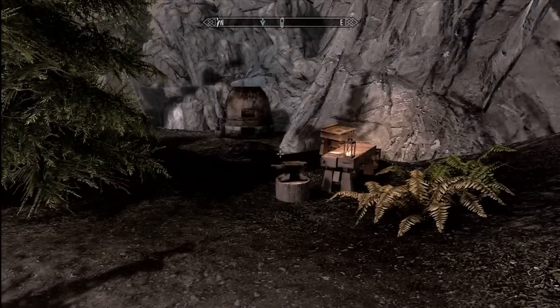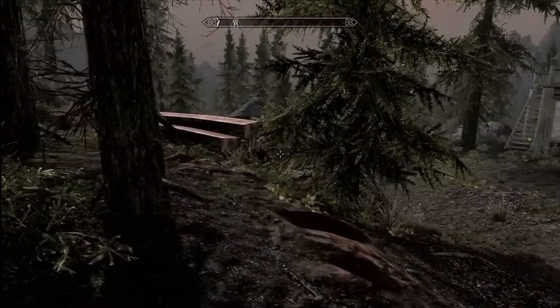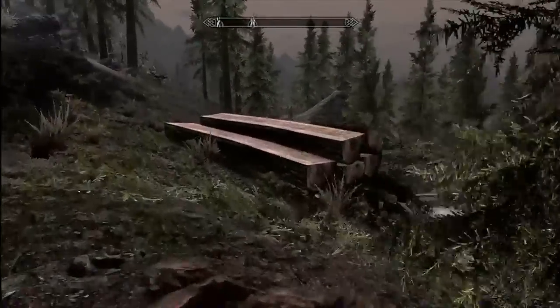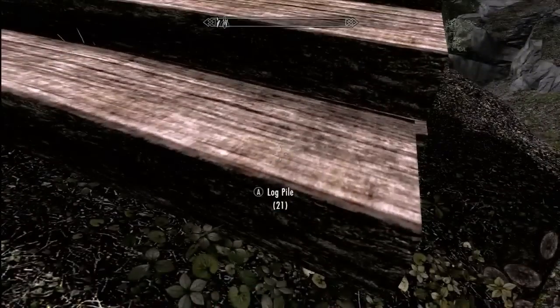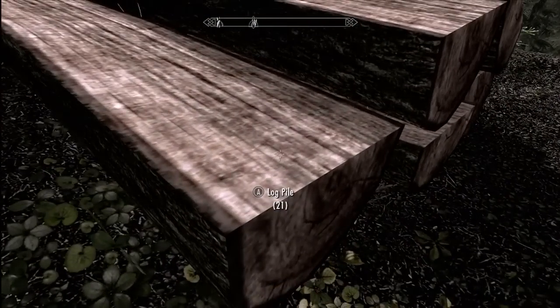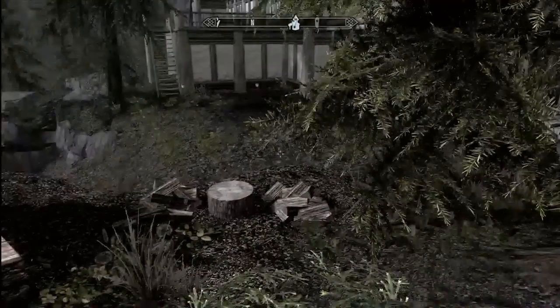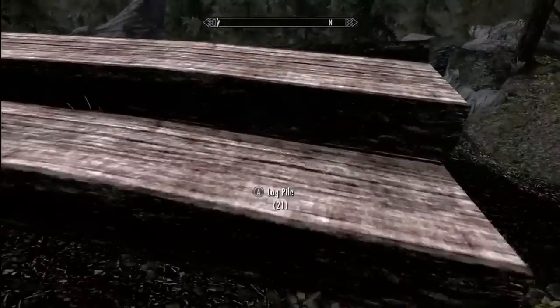I'm going to show you guys where you can see that now. If you're curious how many logs you have at your place, what you want to look for is a stack of logs that looks like this. This is the Falkreath house, so your house may be a little bit different. Walk up to the logs and it will tell you — for instance, I have 21. You can't interact with this at all, but it does allow you to see the count that you have, so if you need some more, you can at least tell before you're running completely out.